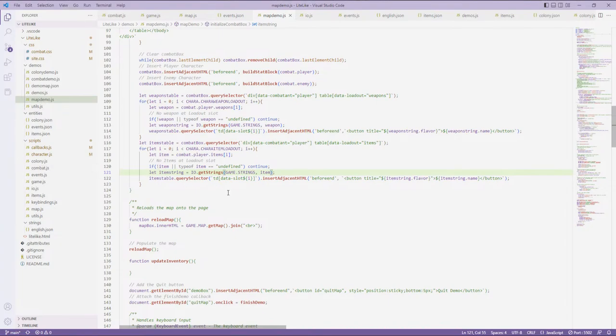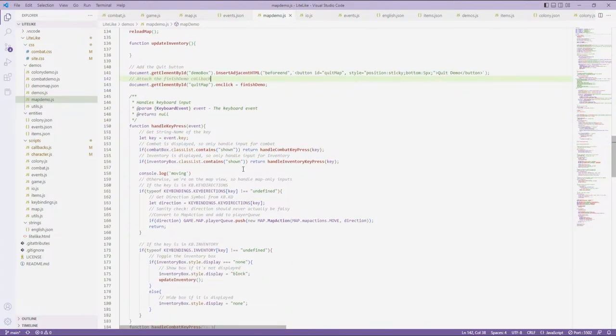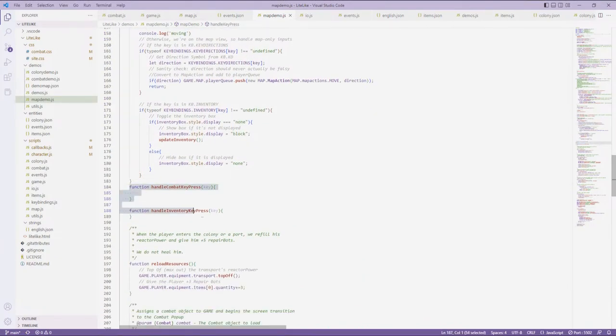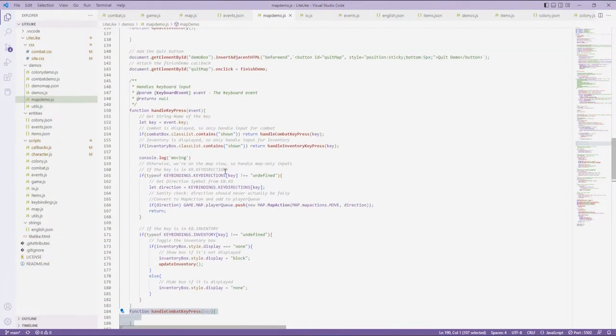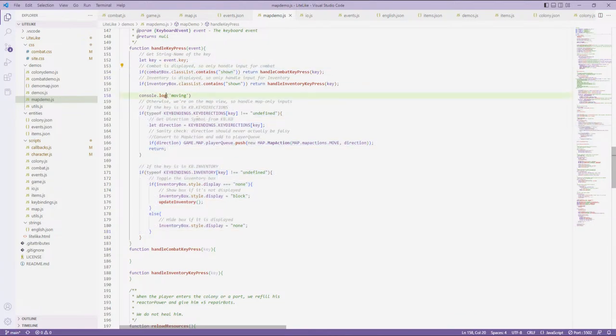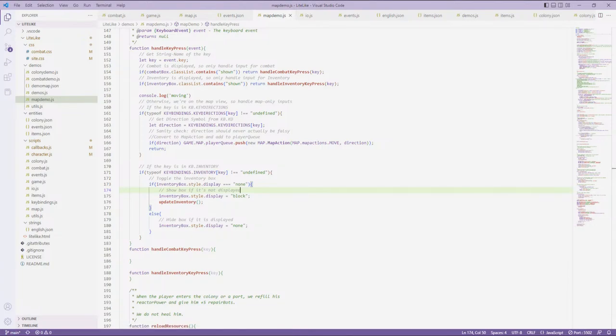The quit button now has position sticky at bottom 5, so no matter what, it's visible at the bottom of the screen. For handleKeyPresses, we now check whether any pop-ups are open. If so, we use the pop-up's dispatcher to handle key presses; otherwise we process movement as before. If the dispatcher handles the event we return immediately — we never move the character on the map if a pop-up screen is in the way.